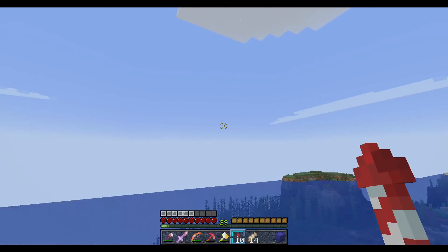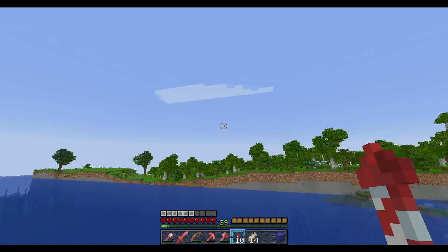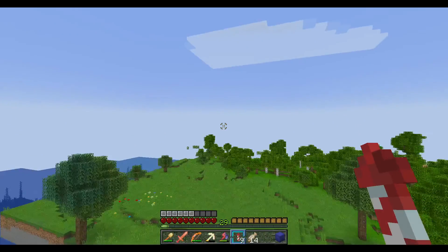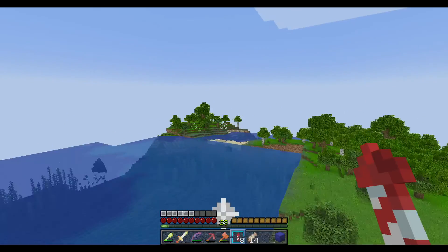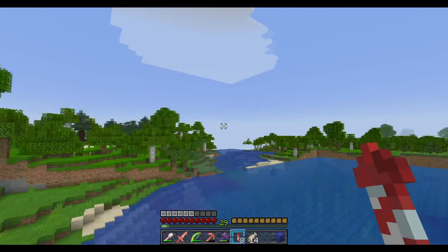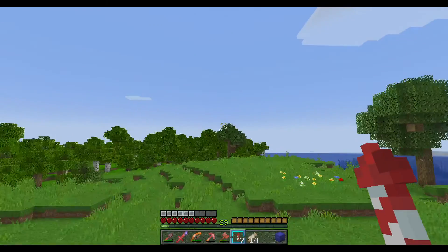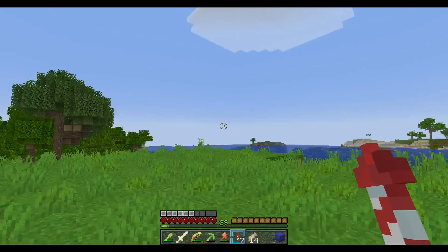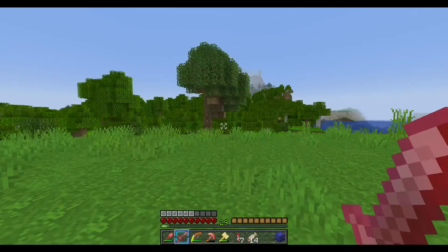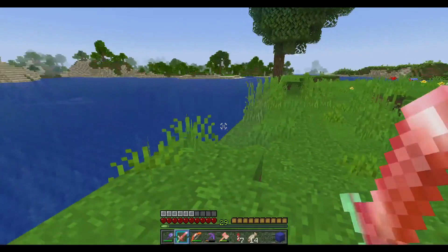There's the 1.18 snapshot terrain. The only time when you like having a lag spike. I like having chunk borders - it really means my world is old and they kept it for a while. This is very laggy.